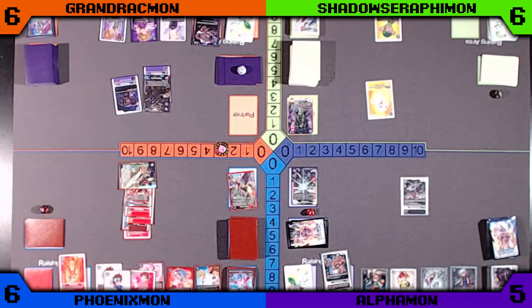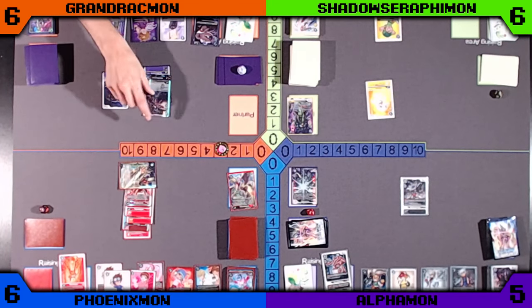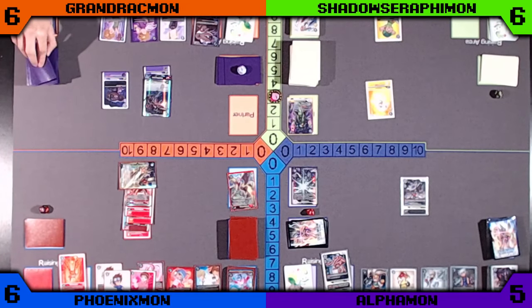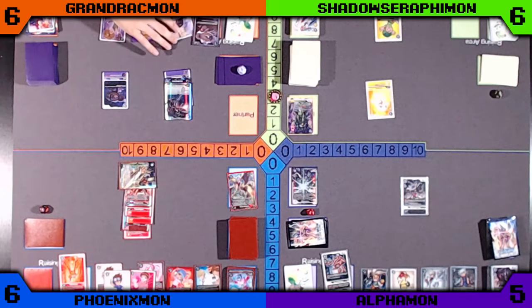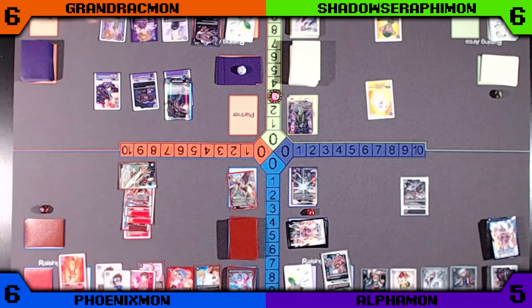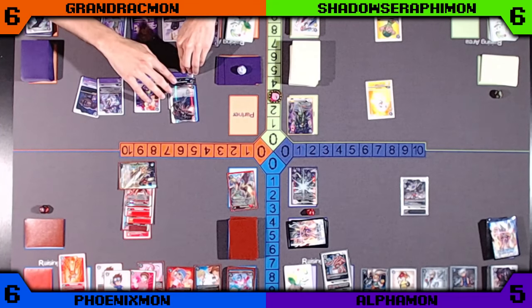Those two-color Tamers are really strong in this format. Looks like Orange is going to digivolve into the Omnimon Zwart. He's going to dump a few cards into the trash and then can get two Digimon back — gets a Myotismon, and looks like he gets the Skull Blue Digimon back as well. Ends his turn.